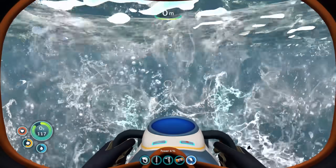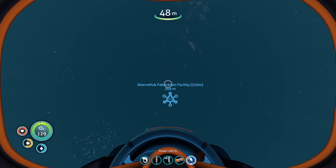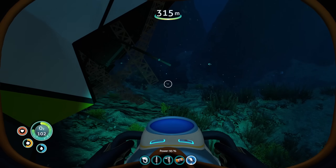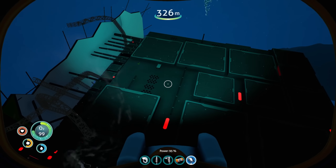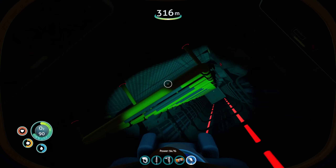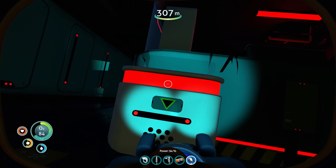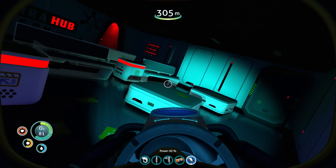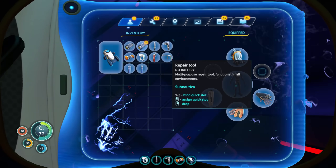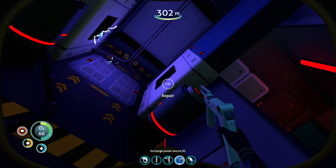Oh my gosh, that was terrible. Let's replace the battery on this and go back down. We gotta figure out how to get in — I might need the laser cutter. Wait, there's arrows pointing to it! How do I get in though? Here we go — security and info. Use repair tool. It's a good thing I brought the repair tool.